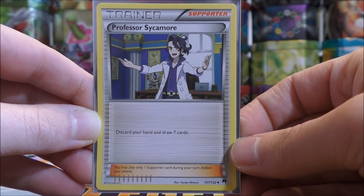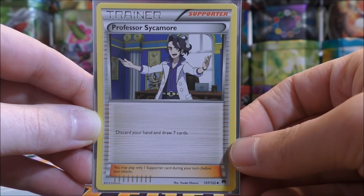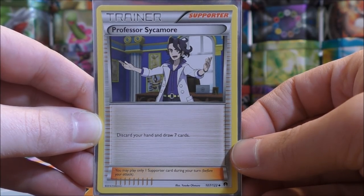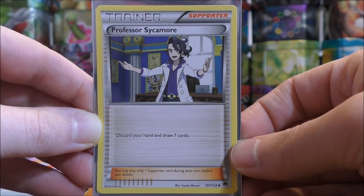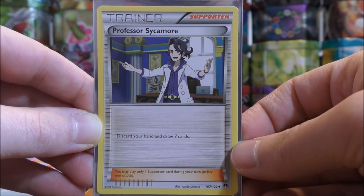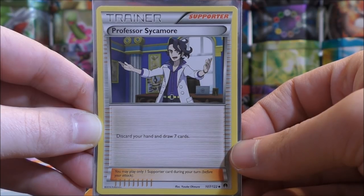The one you're going to want to use when winning is Professor Sycamore. This one is from the Breakpoint set, though it's also in many different sets — I believe there is a full art version in the Steam Siege set. This card simply says to discard your hand and draw seven cards. So this is really like starting over; at the beginning of the game of course you draw seven cards.